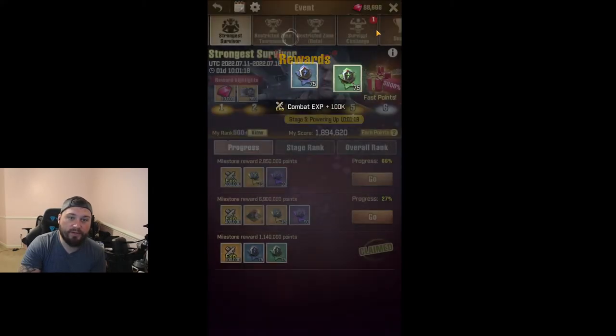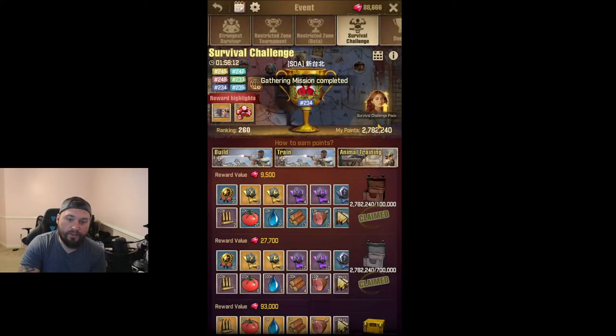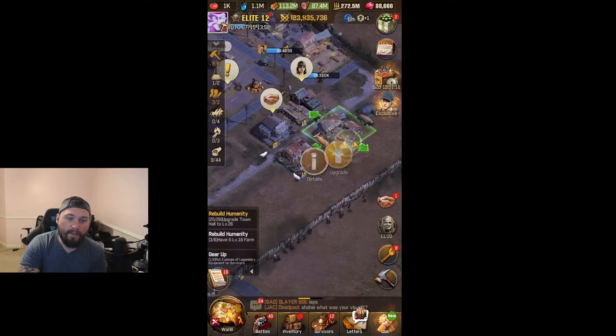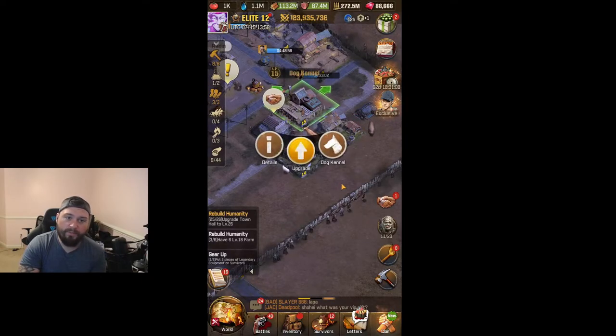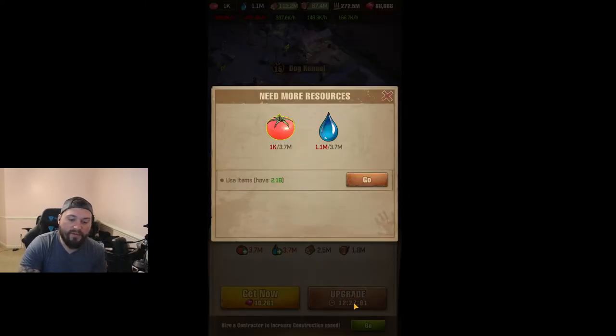I got 2 million in strongest survivor and I got 2.7 million in my survival challenge, so we're going to need to do a little bit more. I could do my cattle barn, but I have some dog videos planned for the future, so I want to upgrade the dog kennel to have more slots to better demonstrate how you get those rewards. It's a 12-hour upgrade, but with that 10% off, we probably saved ourselves about 120 minutes.